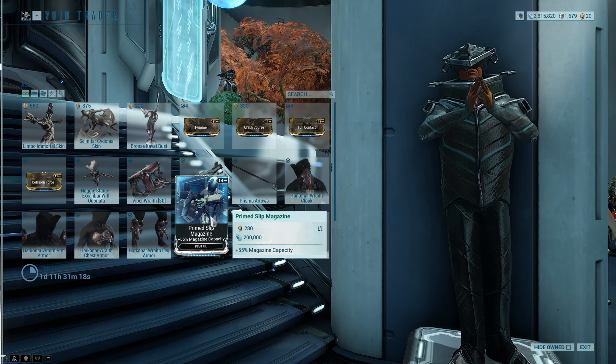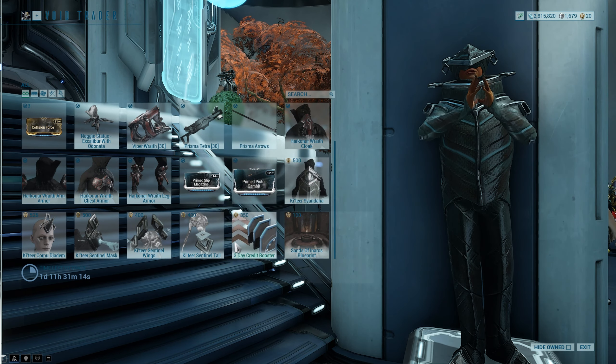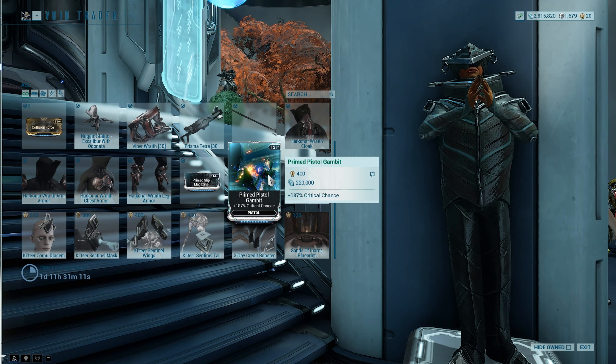We have Prime Slip Magazine for increased magazine capacity. We have Prime Pistol Gambit for increased critical chance on pistols. Pick this up — it's fantastic. Goes on pretty much every pistol build.